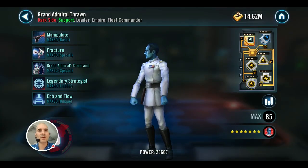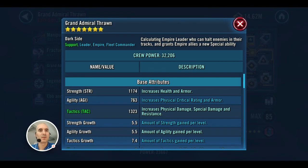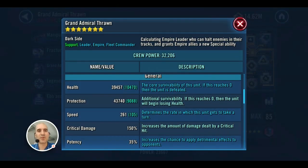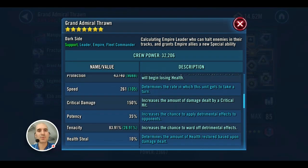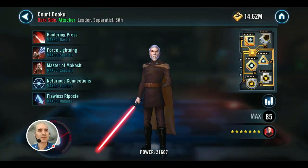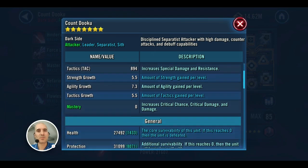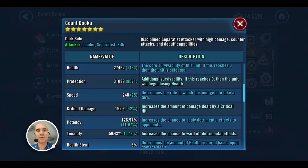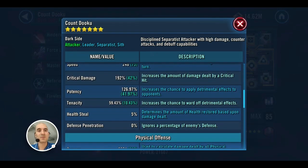Here we have a Gear 12 Thrawn — not too fast, interestingly modded for health, so not a top-of-the-line Thrawn. And there's a Gear 12 Dooku with some offense and potency on him. He's not naturally quick, so he does need a lot of speed, and he has lots of potency.